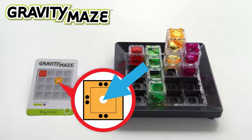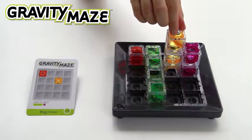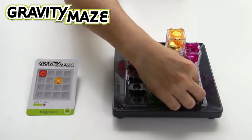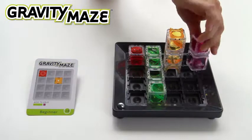The card will show you where to drop the marble once your maze is complete. Be careful — each tower color has a unique arrangement of ramps and bridges, and your maze may not have the clear path that you think.